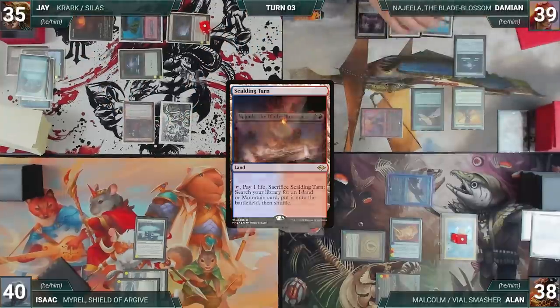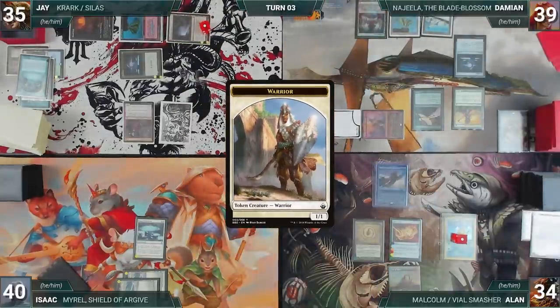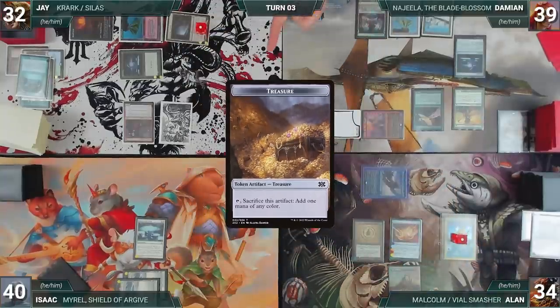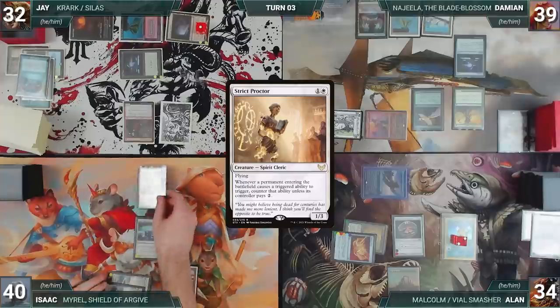Damien draws, plays Scalding Tarn, moves to combat and attacks Alan with Najeela — Najeela triggers and he creates a 1/1 Warrior tapped and attacking. Alan draws and attacks Jay with Malcolm — Malcolm triggers and Alan creates a treasure. In his second main phase, Alan casts Talisman of Indulgence. Isaac draws, plays Strip Mine, casts Strict Proctor, and ends his turn.